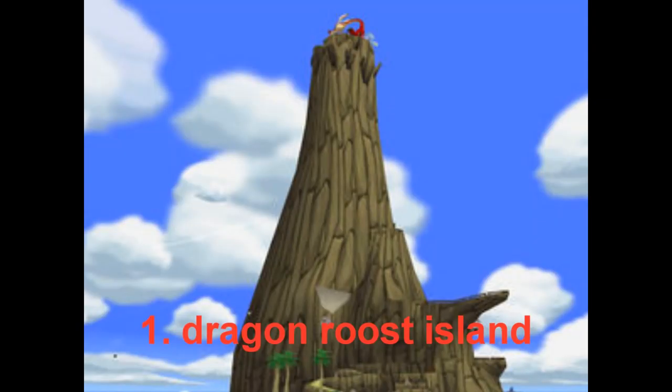The number one absolute best island in all of Wind Waker is Dragon Roost Island. Why is it number one? Because of the music. I don't care about anything else — I don't care about Medli, I don't care about all the stuff to do, I don't care about the collectibles. The music is what makes this island number one. It's just so freaking cool. The music is so amazing. And those were my top ten islands in Wind Waker — now I think I'm going to go throw up.